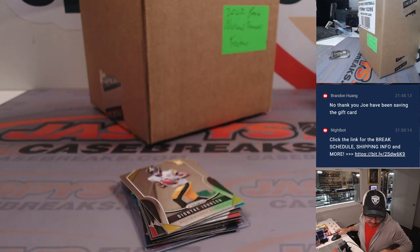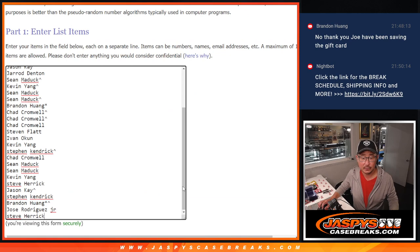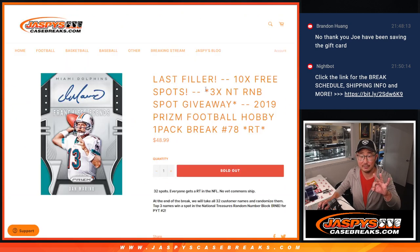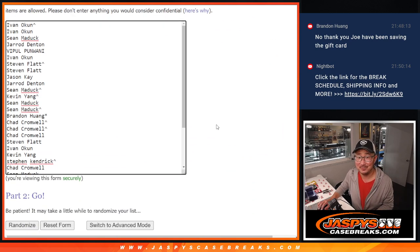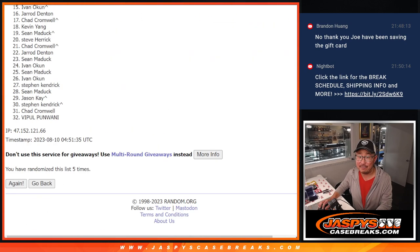Here's the big moment though — who's going to win those giant random number block spots? They were $500 a spot. So here's our third and final dice roll. Let's gather everybody's names, 1 through 32. New dice, new list. Let's roll it and randomize it — 1 and a 4, 5 times. Top 3 after 5. Good luck.